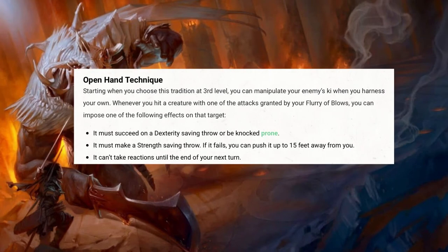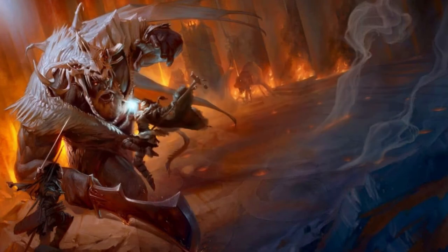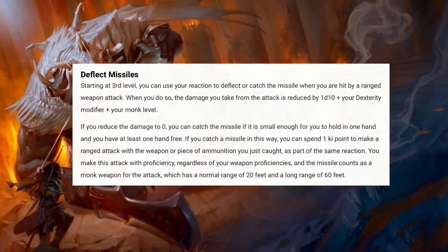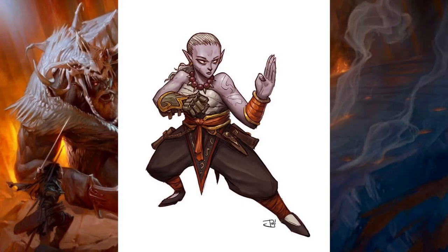Players that choose Way of the Open Hand give their Monk a massive boost to the Flurry of Blows attack. You can try to knock enemies prone with a Dex save, push them away with a Strength save, or take away their reaction. Combining this with level 5's Stunning Strike really helps deny a lot of creature attacks and can turn some encounters into a coin flip. Another skill every Monk acquires at level 3 is Deflect Missiles. At the cost of a reaction, you can reduce the damage of a projectile weapon and catch a missile aimed at you if you have one hand free. You can then spend a Ki Point to throw the missile back with a short range of 20 feet or a long range of 60 feet. This counts as a Monk weapon and you have proficiency in it, making it a great way to maximise your turn economy.